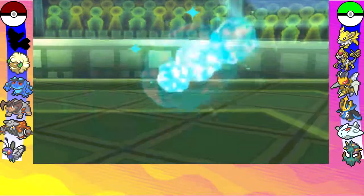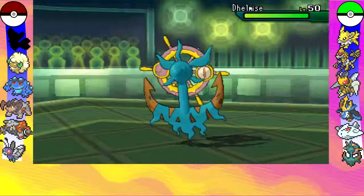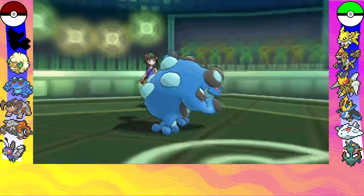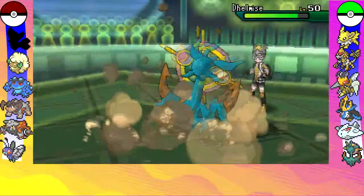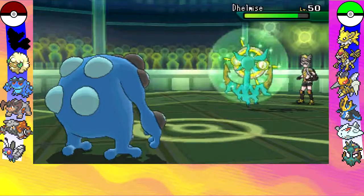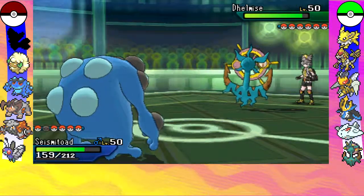He switches out into his Delmise and I go for the Rock Slide. I don't expect this to do too much damage — it is a non-STAB move after all, and Delmise's defenses are actually pretty good, so that's not going to do too much damage.